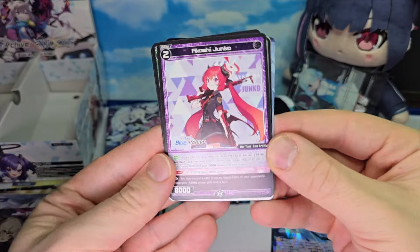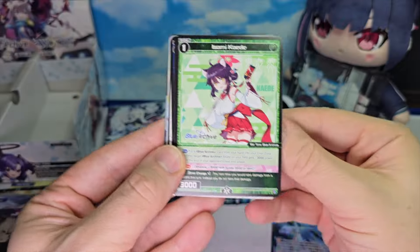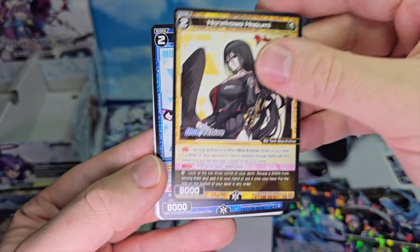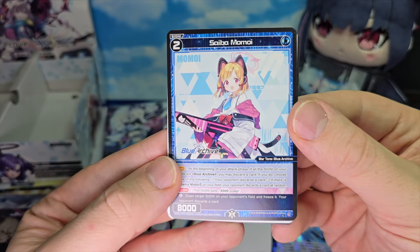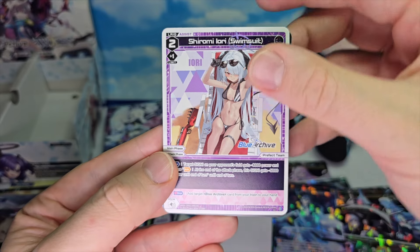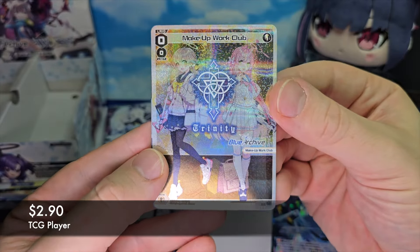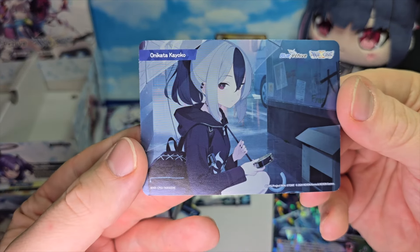Next pack. We have Akashi Junko, Isami Kaede, Hanekawa Hasumi, Saiba Momoi, Shiori Iori, Asagi Mutsuki. A foil makeup work club. And a bond of Onikata Kayoko.